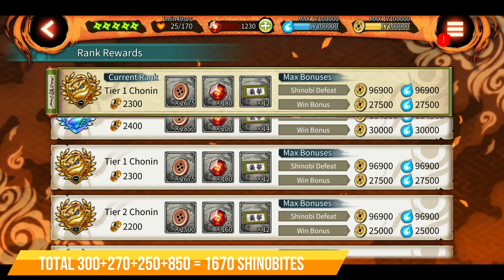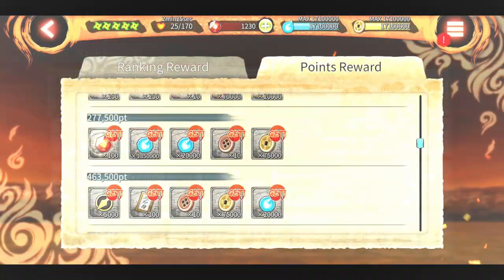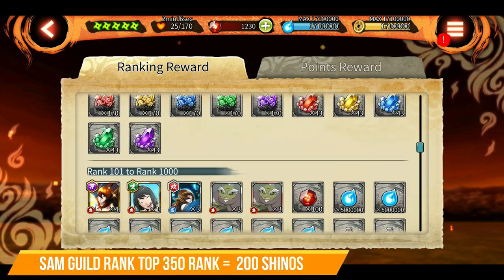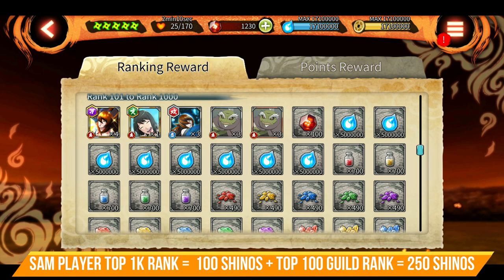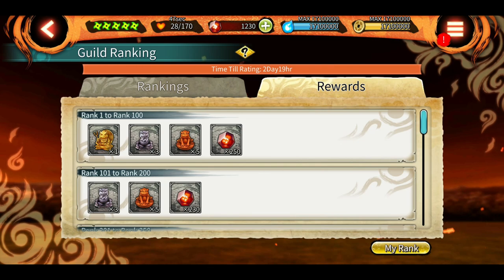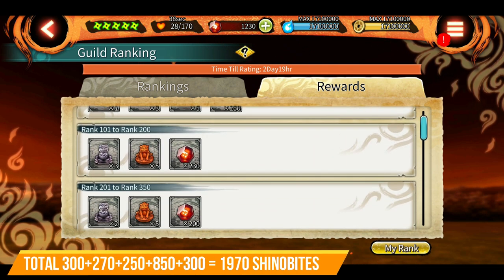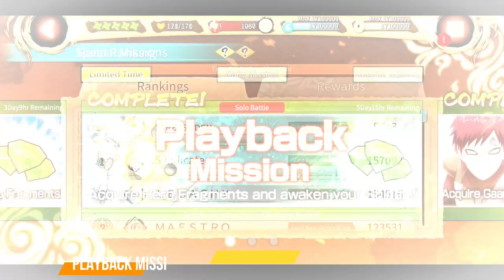The total is now 300 plus 270 plus 250 plus 850, which gives 1670 shenobites. Another good source is surprise attack mission — with only 277k points you can get 100 shenobites every SAM from points reward, and if your guild is in at least top 350 you get 200 shenobites after the SAM ends. If you also do top 1k that's 100 more, and top 100 guild rank gives 250 shenobites. Assuming everyone can manage at least 300 shenobites from point reward and top 350 guild rank, the total becomes 1970 shenobites.